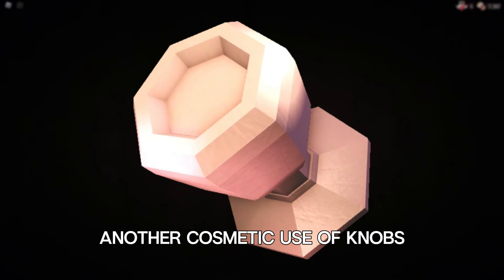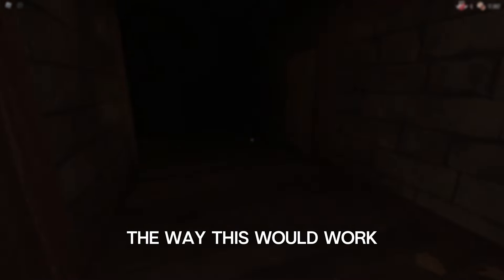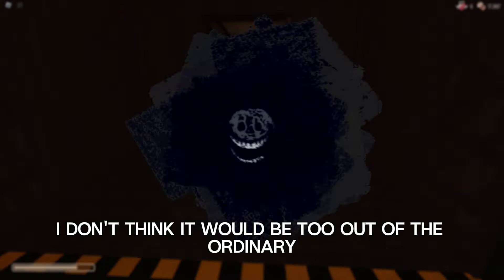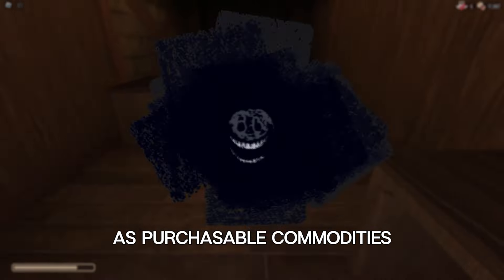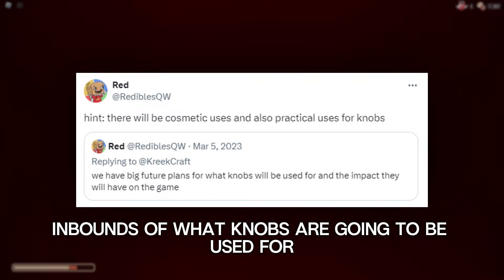Another cosmetic use of knobs which could be implemented are trails. Trails are just a fancy name for particle effects. The way this would work is that you could purchase a trail and a certain particle effect would orbit around your player character. As you probably know, there are a ton of particle effects in Doors, such as from Rush, so I don't think it would be too out of the ordinary for the developers to reuse these assets as purchasable commodities. These won't really offer any gameplay advantage, so they are strictly cosmetic, which is in bounds of what knobs are going to be used for.